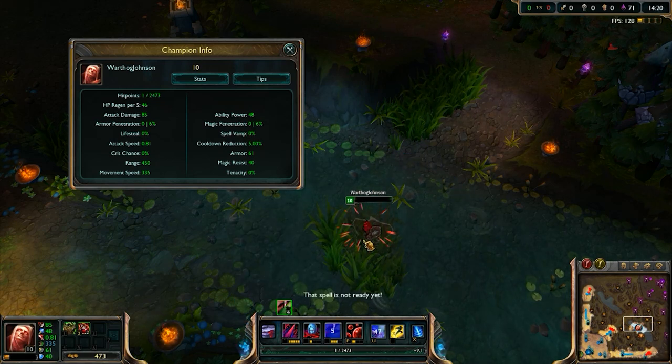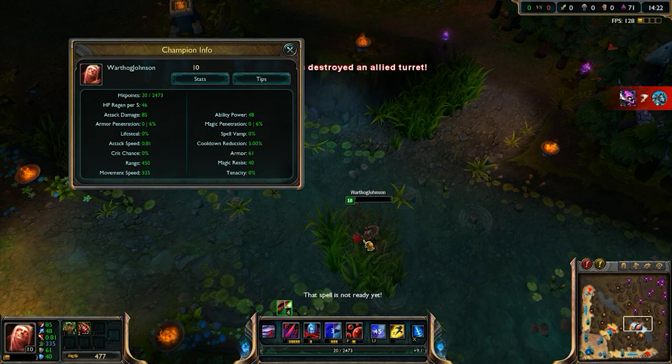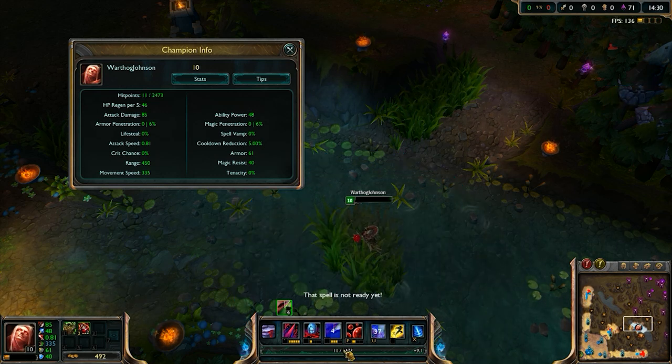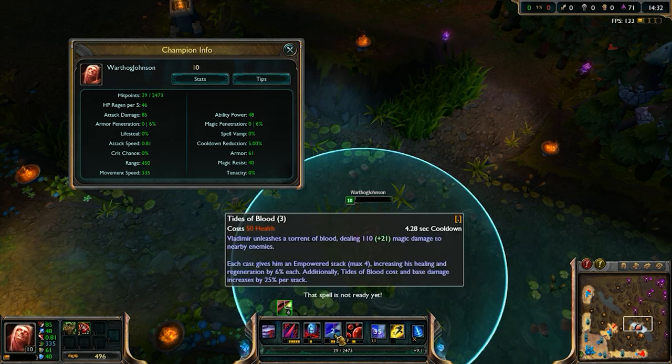Interesting. So I found a Vlad bug — it's just not the right bug. It costs 50 flat health, so I shouldn't be able to use it at all unless I have 51. If I can use it when I have 50...